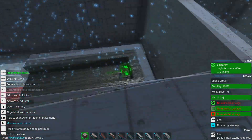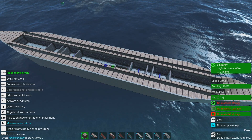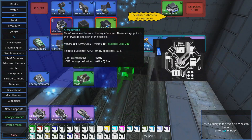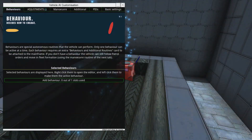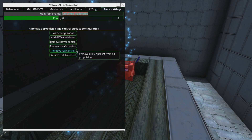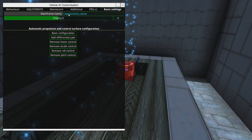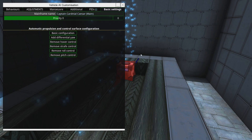Here is our AI channel. To start off with, we're going to have one main AI to control the ship's movement and the main weapons. So we're going to go over here, we're going to have our mainframe, and it's helpful to name mainframes just so you can tell them apart. In this case we're naming it after one of my Patreon supporters — that's one of the perks. It's going to be the captain, Cardinal Caesar, and it's going to be Main.